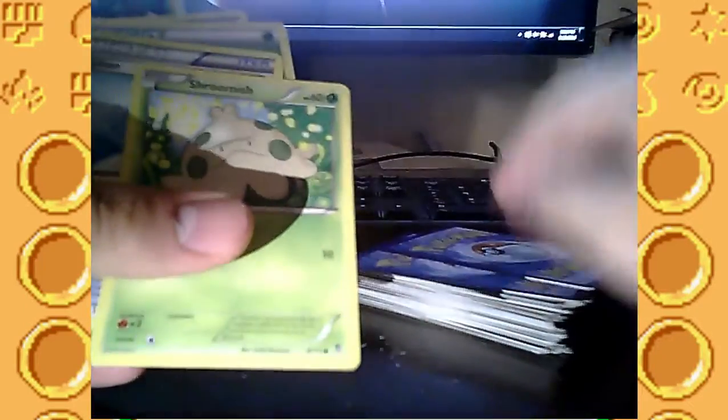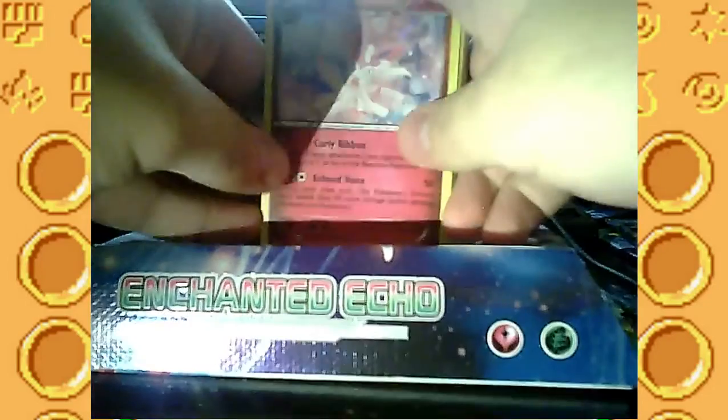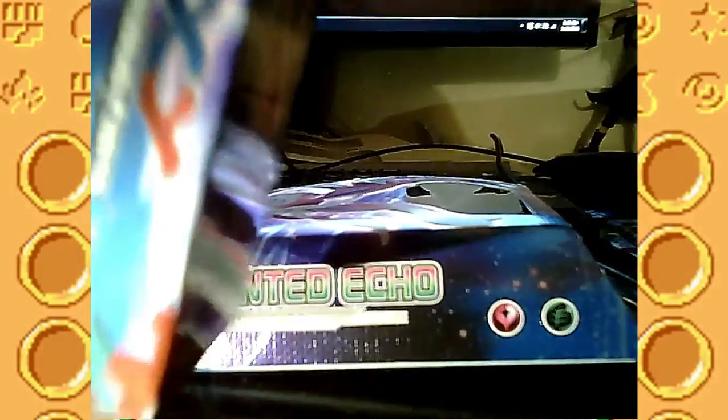Another Shelmet. Grass Energy. Another Noibat — I don't find these two helpful unless I have Noivern, I think it's called. But it didn't come in this deck, so I don't try to use them too much. Another Accelgor. Professor's Letter again. Fairy Energy again. Another Clefable. Maintenance — shuffle two cards from your hand into your deck, then draw a card. I've had to do that with several things when I don't have the basic evolution. Grass Energy. Shroomish. Potion again. Grass Energy. Battle Reporter. And Bellsprout. So that right there is the Enchanted Echo theme deck. I have not tampered with it yet — I want to get more practice with it before I do that.